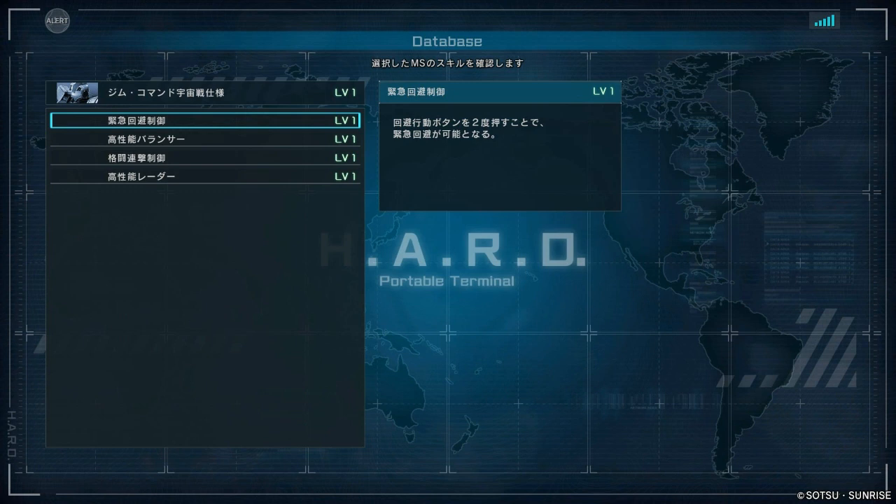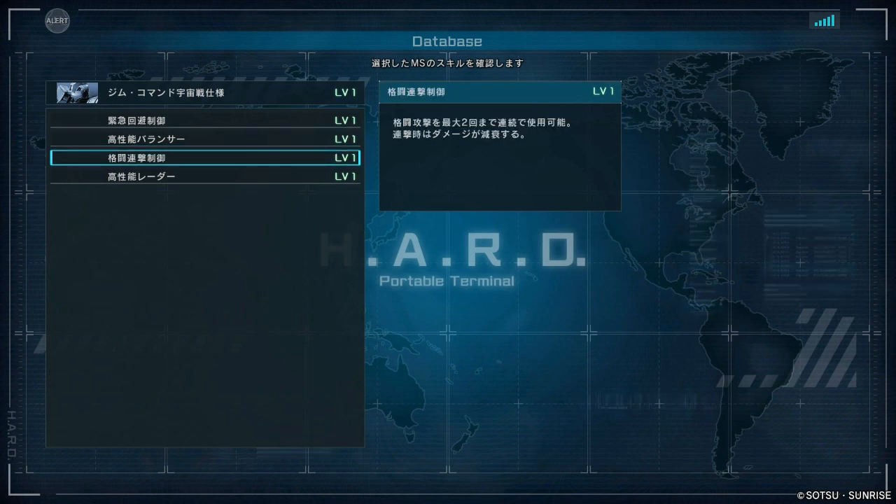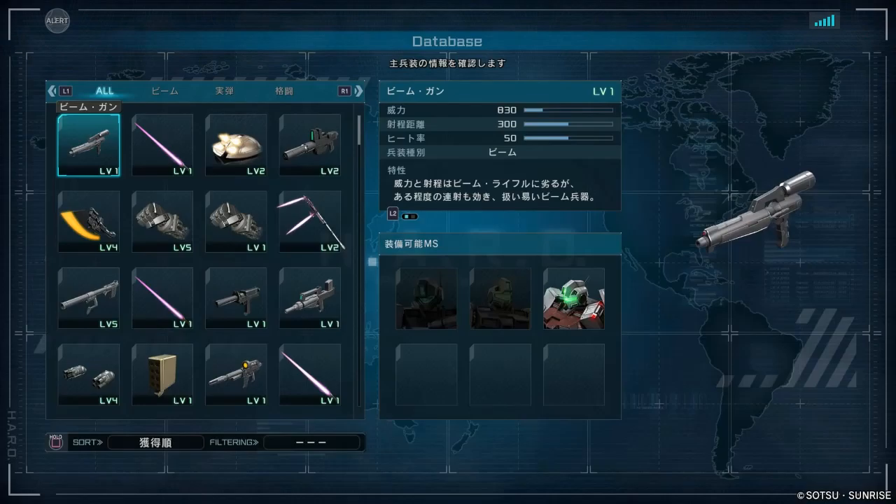Coming into the skills now. For the first one we have the EAC, then we have Performance Balancer for the second one, which allows you to melee after dashing. Then we have Fight Control, which allows you to do a two-melee-hit combo. And the last one is just a Radar Enhancer — it allows you to see pilots while they're flying around, as well as extra range.